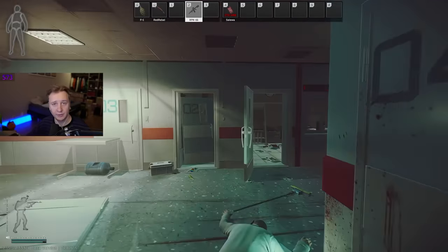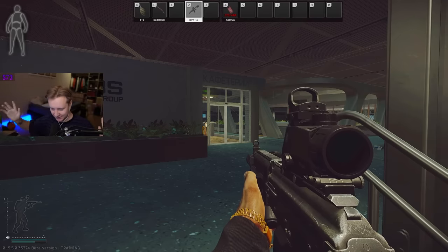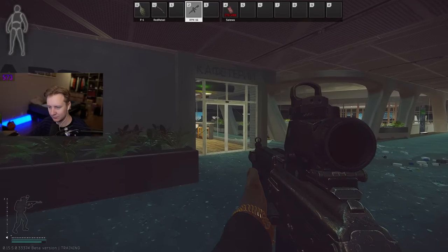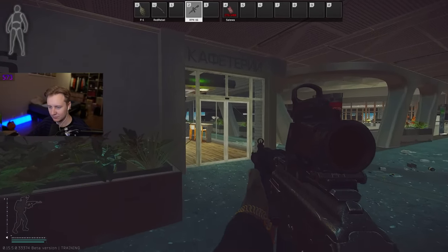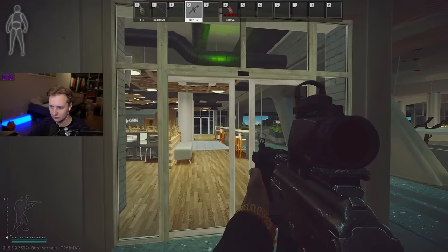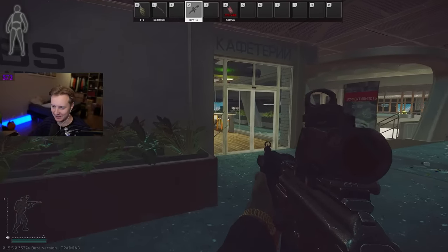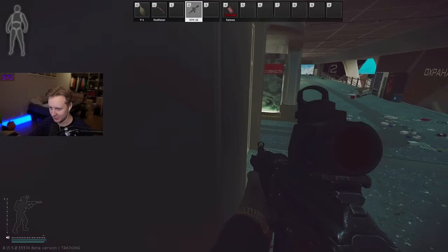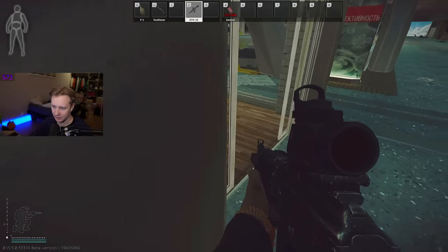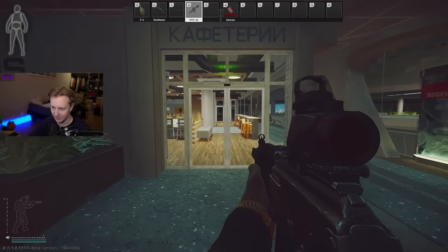This is the new area on Labs. Make sure you check it out. Another brand new secret addition to Labs — and maybe other maps — is this: watch this and tell me if you see anything new. Yes, the doors are automatic now. They automatically open and automatically close when you go in the range of sensors. Funnily enough, I'm standing right next to the door, but it doesn't open as long as the sensor doesn't see me.